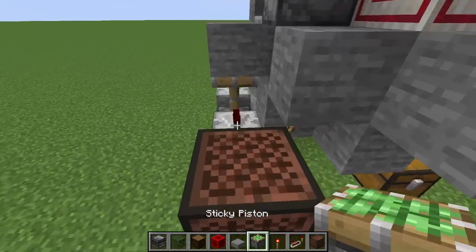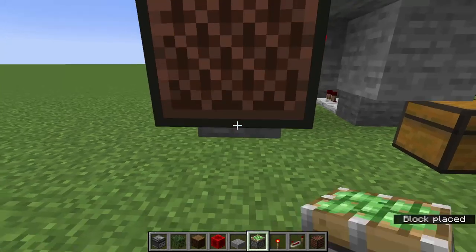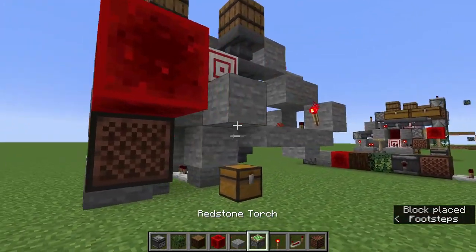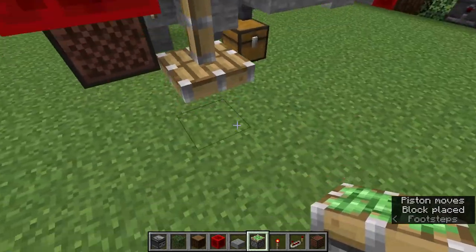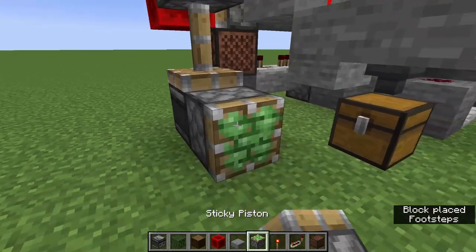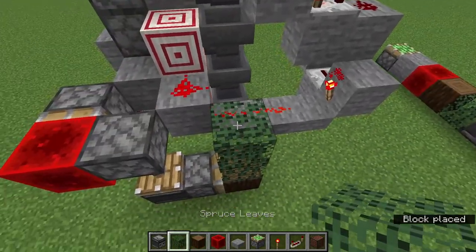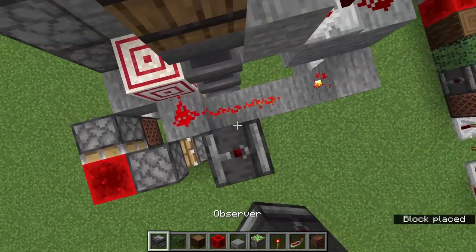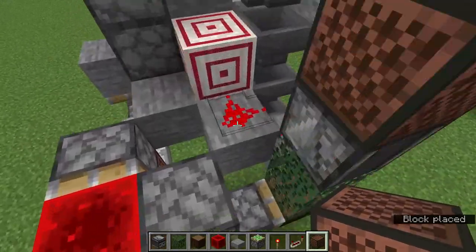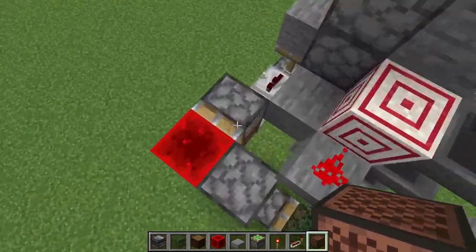We're going to put a piston there, redstone block there, sticky piston there, observer this way, sticky piston, log, spruce leaves — or any leaves really — observer, note block. That is the second portion of this fourth section.